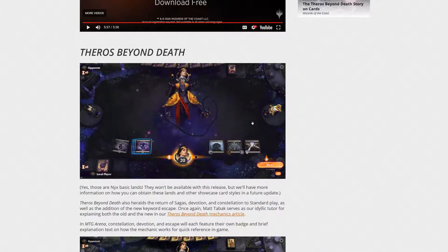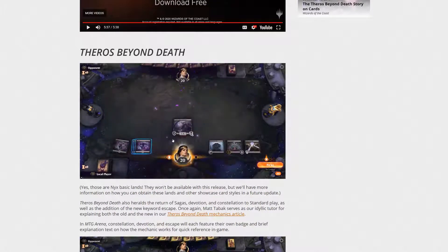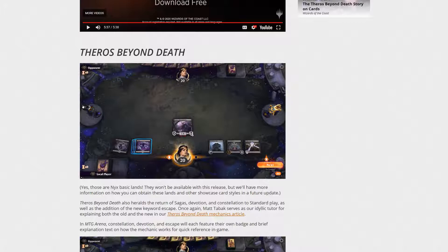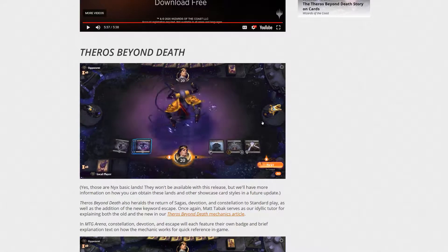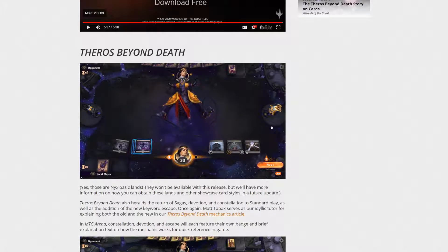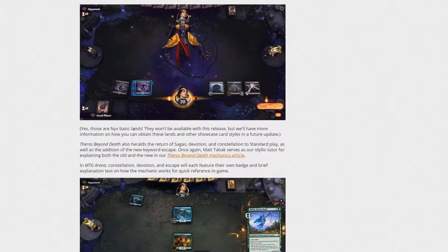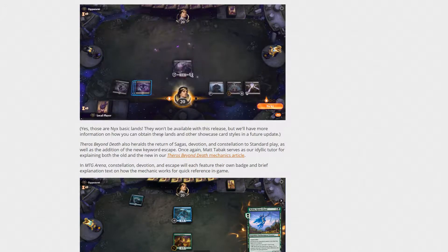They showed Theros Beyond Death. If we look at the screenshot, we see a couple older cards, but we do see the Nyx Basic Lands and the Theros Gods. It's interesting to note that the Owl we now know has multiple colors, as we saw in the pre-order art. Those are Nyx Basic Lands — they won't be available with this release, but they'll have more information on how you can obtain these lands and other showcase-style cards in a future update.